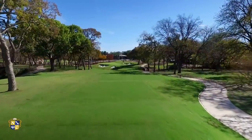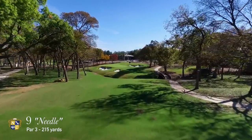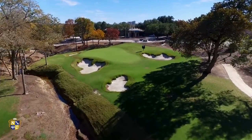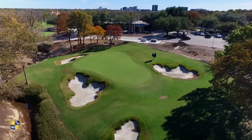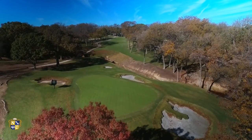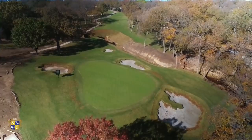The front nine closes with a picturesque but dangerous par three. The downhill tee shot plays to a redan-style green. Shots that come up short or to the left are in danger of landing in the meandering creek. The ideal line is to the right, allowing the natural slope to feed balls onto the putting surface. Players can be aggressive to front pins but need to be cautious of hole locations on the back left because of the hidden bunker and creek just to the left of the putting surface.